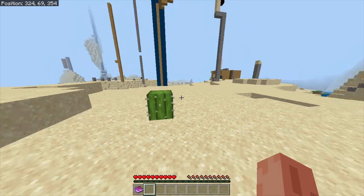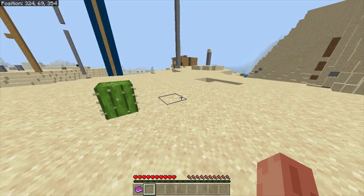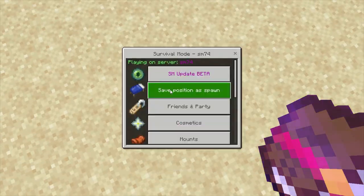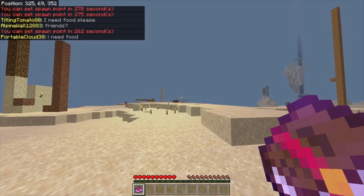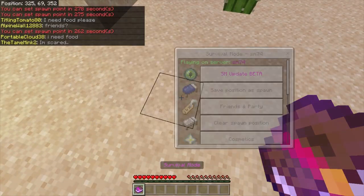Let's say you have a nice space that you want to be able to get back to. In order to do this, you're going to need to set your spawn. You can do this in the book by pressing save position as spawn. There's a cooldown timer that's about a few minutes long that will prevent you from setting your spawn. You can remove your spawn point by hitting clear spawn.